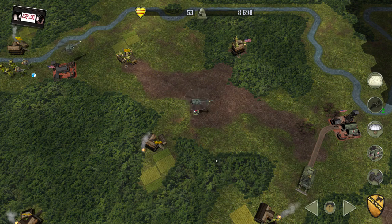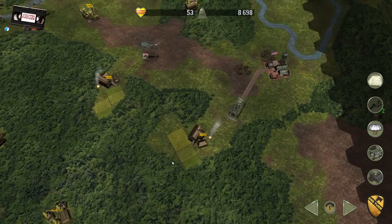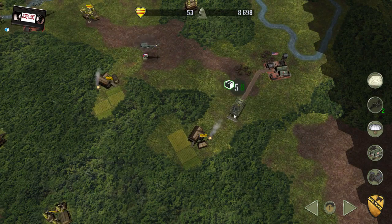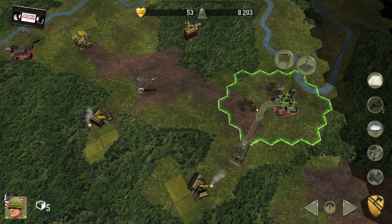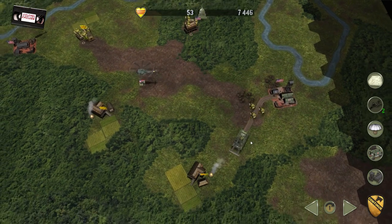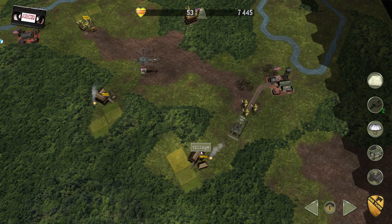The howitzer can be tremendously powerful. Our hearts and minds rating is currently up to 53. I'm going to buy some more infantry here and we'll walk them down this road in behind the engineer — take them into this village there in the next turn.